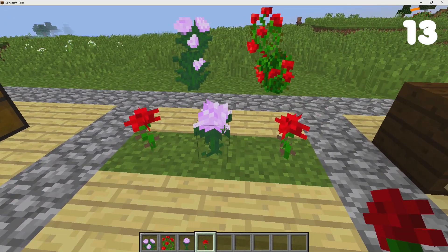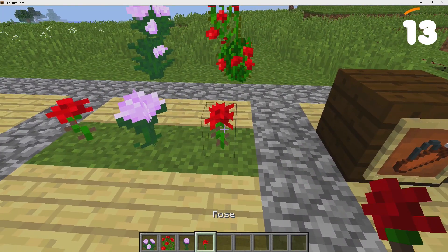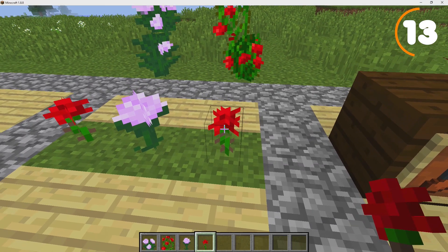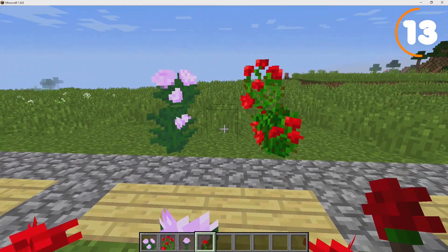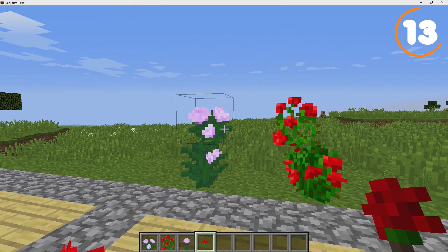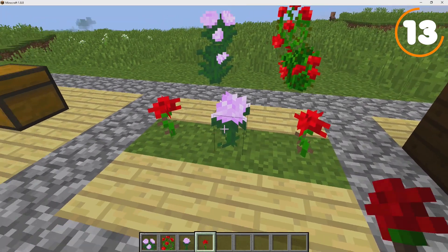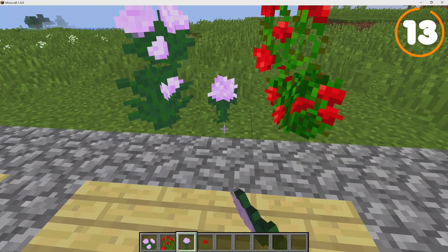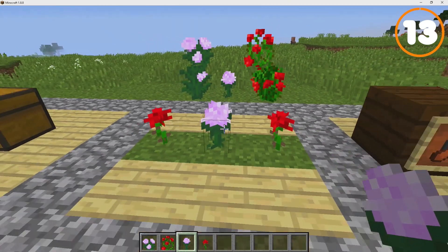The next feature covers some flowers: the Peonia and the Rose. The Rose was removed in 1.7, replaced by the Poppy, and a lot of players were upset about it. The original idea was that you could shear a rose bush or a peony to get individual flowers — either the Rose or the Peonia. The Peonia never actually made it into the game as a single flower, which would have been a nice addition.